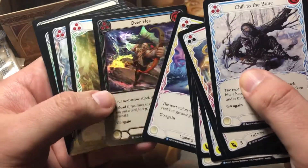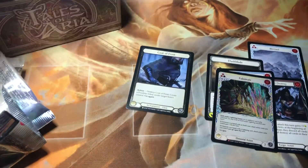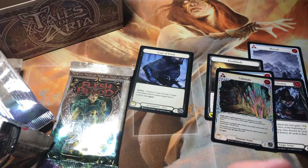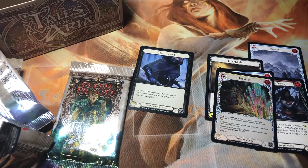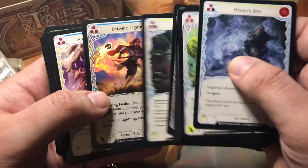And Common Overflex. I really think the rest of this box — I know we've got three packs left — there's no way this is not just garbage from here on out. Might get another Majestic or two. Entwined Lightning — I love that card.